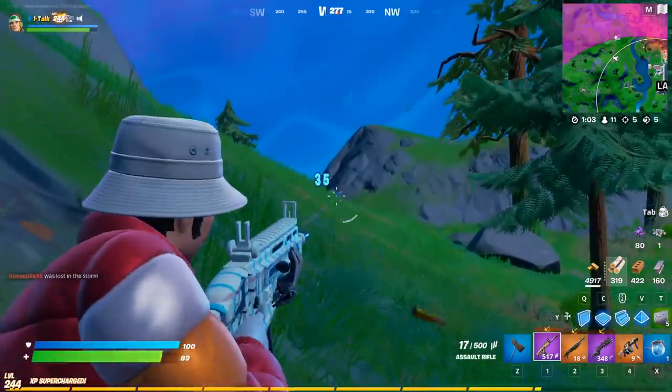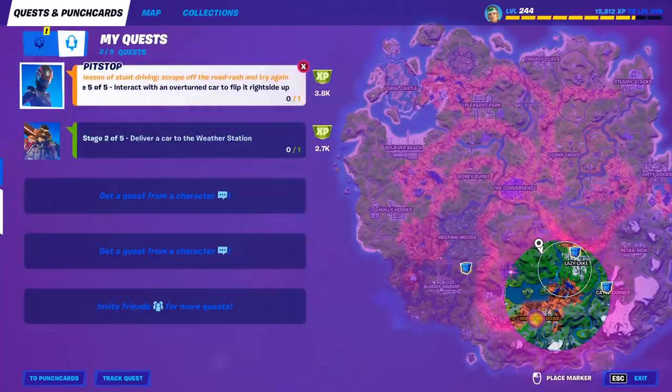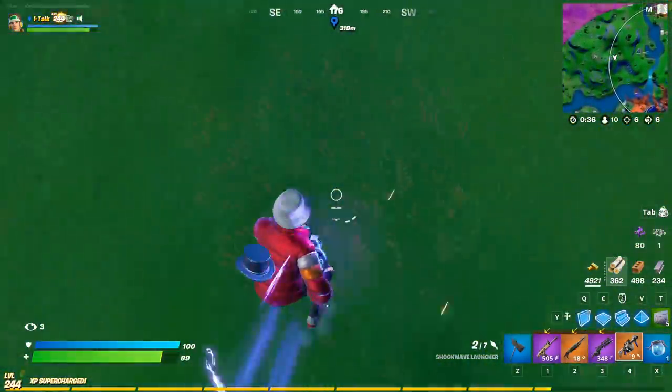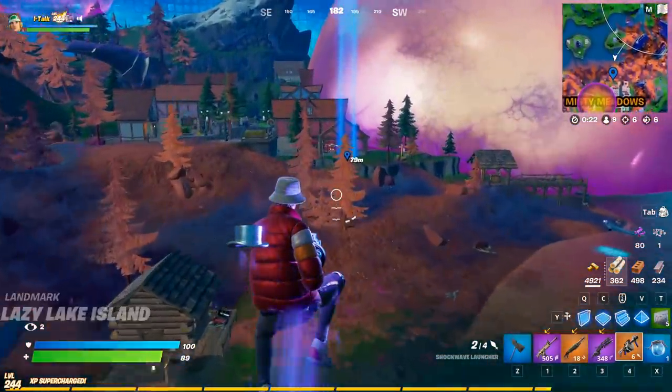Moving on to the Halloween cards — I always love these. Week four only has three cards running from October 26th to the 29th. The first card was already revealed to be the zombie superhero skins, the next will be the Shadow Midas skin dropping this Thursday, and then on Friday we should see the Bride of Frankenstein skin. Fortnite actually tweeted it out way too early then quickly deleted the tweet — it looks pretty cool, I would have expected it to look more old-fashioned but I'm totally cool with it.